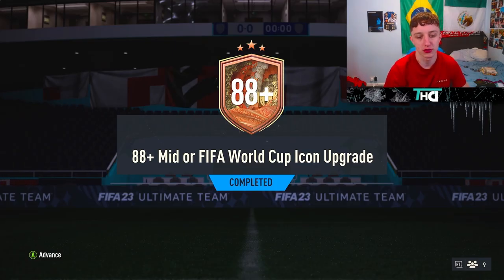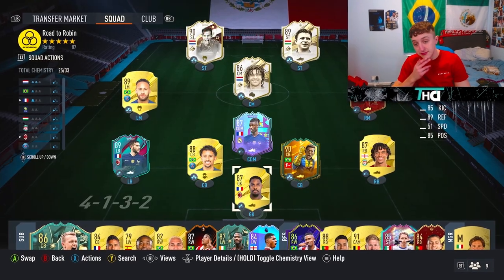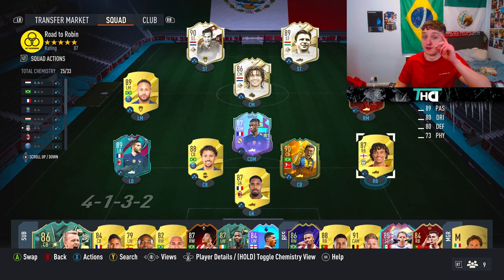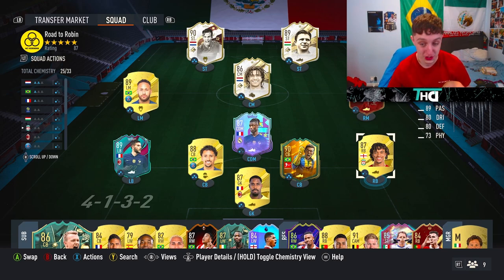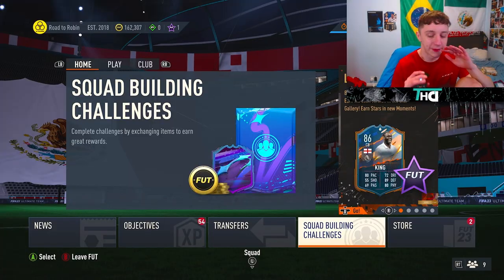The mid FIFA World Cup icon upgrade - hopefully it's a FIFA World Cup card because that card design looks nice. This is what my team's looking like currently. George Best would be perfect - it's pretty good. Like a right back would be nice. We had the choice in our icon pick - we had a choice in a player pick.